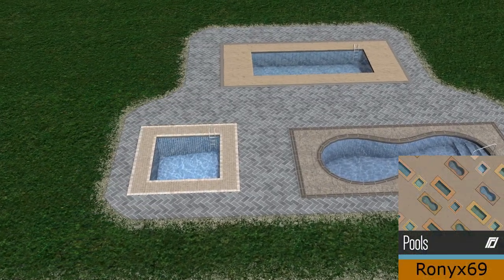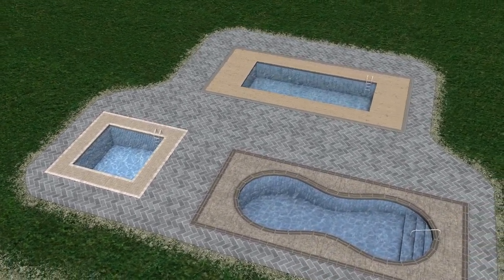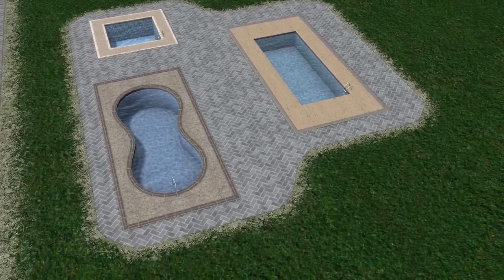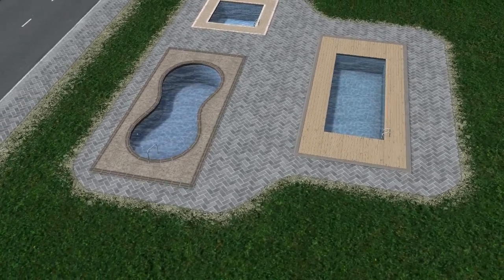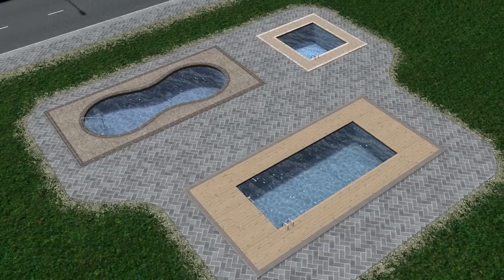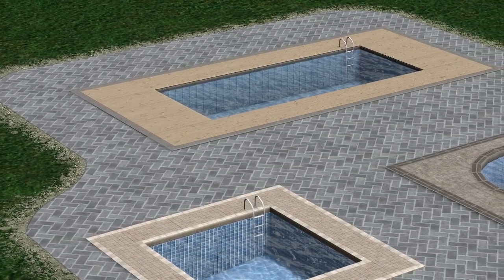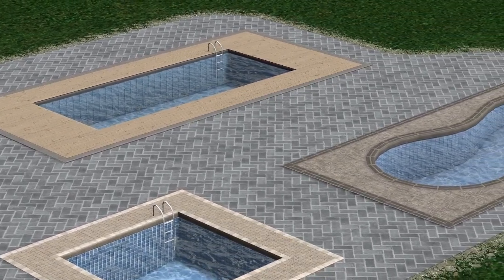Last but not least, I promised you somewhere to dip your toes, and that is all thanks to Ronix. Ronix has created these outstanding pools to add to the workshop. Prior to Ronix's pools we only had some very basic ones, and the issue was the water never looked like water — but as you can see from these screenshots they look absolutely amazing. The water effects are incredible. These are found under the park category in the game and include three pools with fake water. I say fake water because you can't add anything inside, but these are the most realistic pools on the workshop to date.